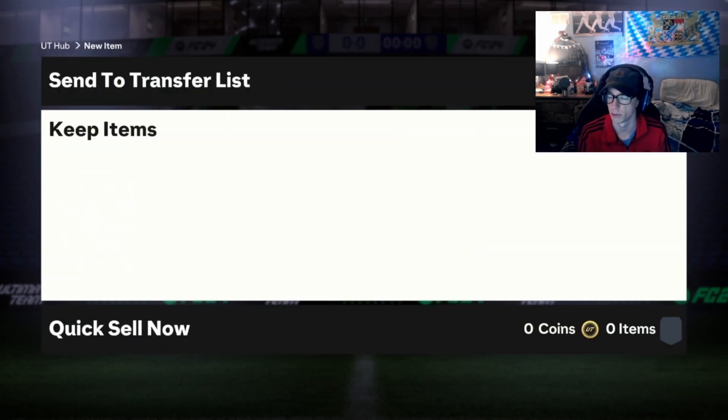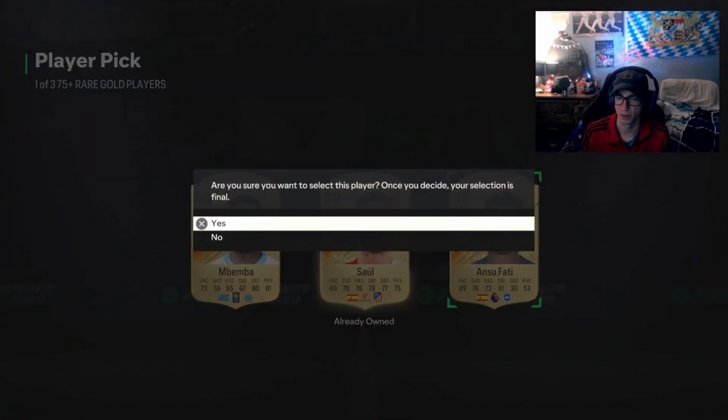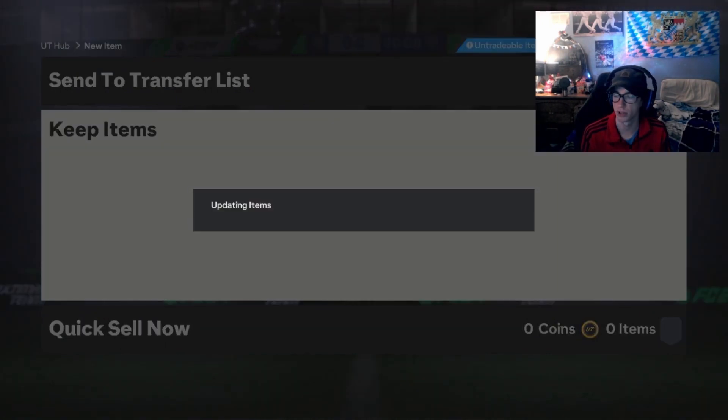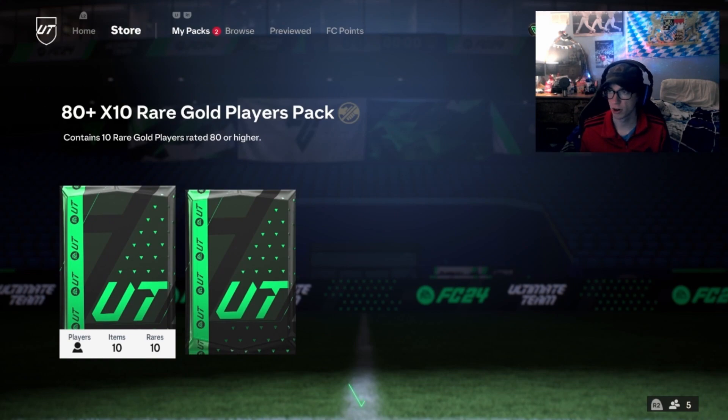Let's rip the player pick and see if we can get anyone crazy or decent to fit the team. I'm gonna take Ansu Fati — just for pace as a super sub. He's a nice primary league and he's Spanish, so he links with a lot of players.